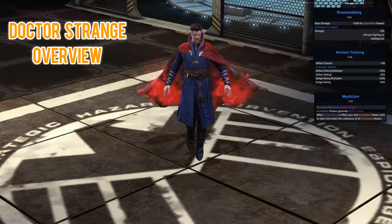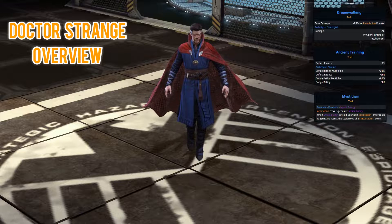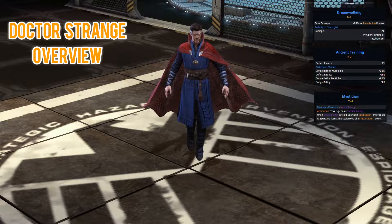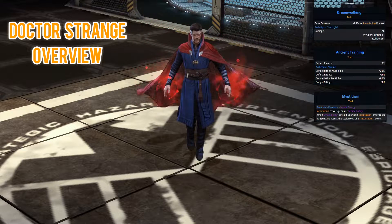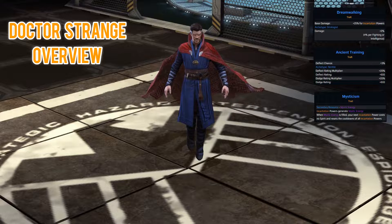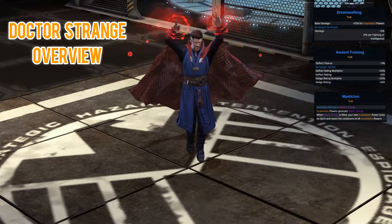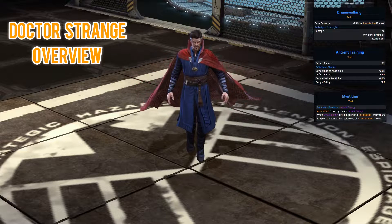Starting off with the offensive trait, we have Dreamwalking — with this you gain 25% to incantation powers, and many of your powers have this tag which we'll cover later. The archetype is Strategist, currently the best archetype in the game because it gives bonus stats to both Fighting and Intelligence attributes. Fighting gives your crit rating multiplier and Intelligence gives your crit damage rating, so either of them are really great to stack.